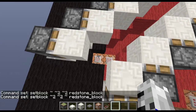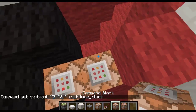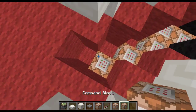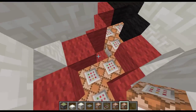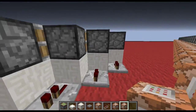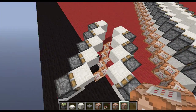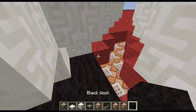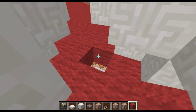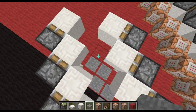Now hold Ctrl and middle-click to copy, then these commands have to go all the way across to the end, and these ones have to go across there as well. So it will setblock and change all of these blocks to redstone blocks on each side. Now you can cover it up — just quickly cover it up and put down these.